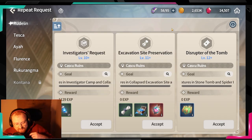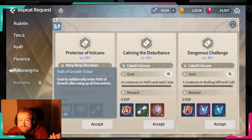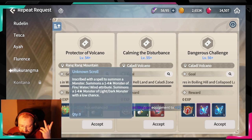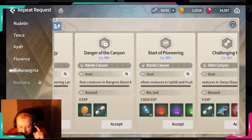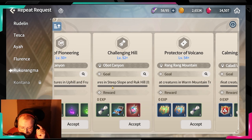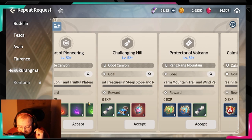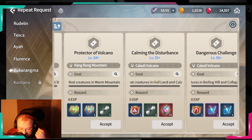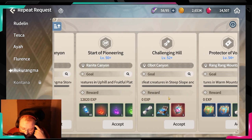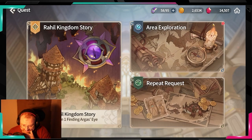I also really recommend buying your repeatable quests twice per day. You're going to get more entries to farm runes and gear, and you'll get a lot of Breath of Life and summon tickets. All of my light and dark heroes I got from normal summons, so I really recommend it. Honestly, this is the only quest you should be farming — nothing else.